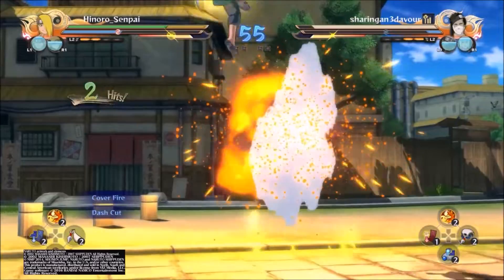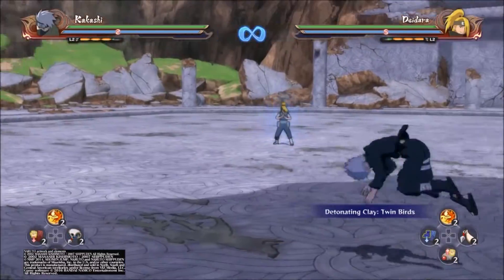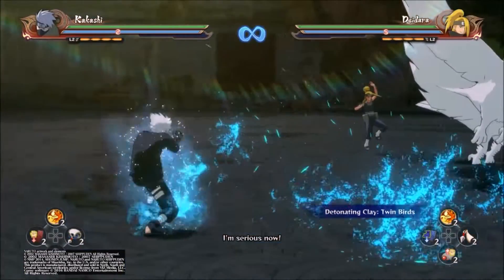Now when a Deidara player's main goal to throw birds has been crushed, they may resort to jutsu spam. His jutsu has extremely bad tracking and a lot of lag, so you can simply dodge it and punish with a dash or even an ultimate at close ranges.